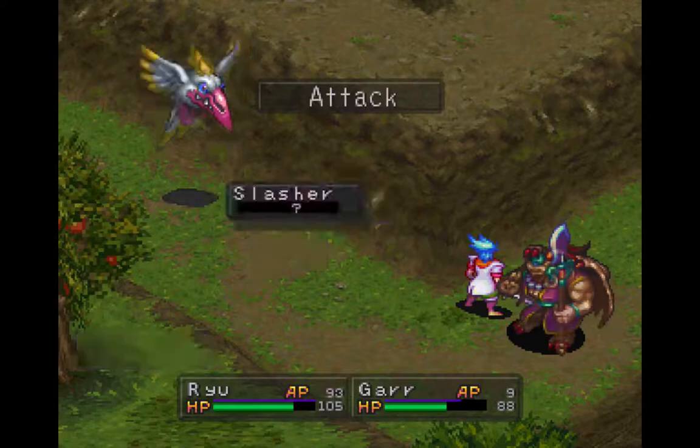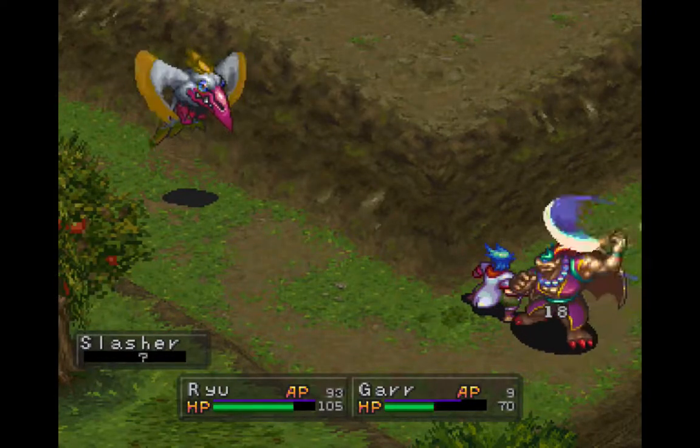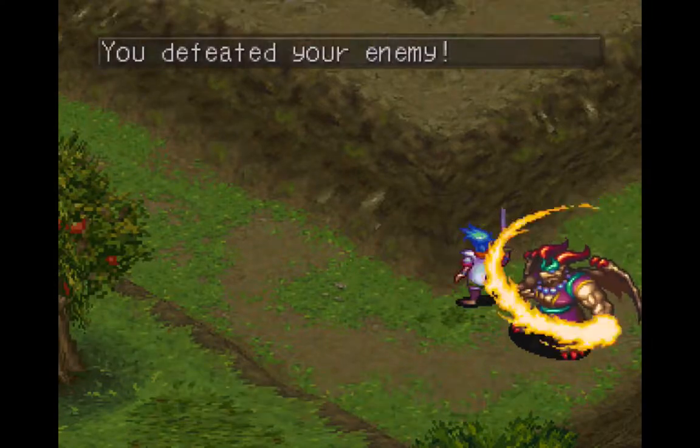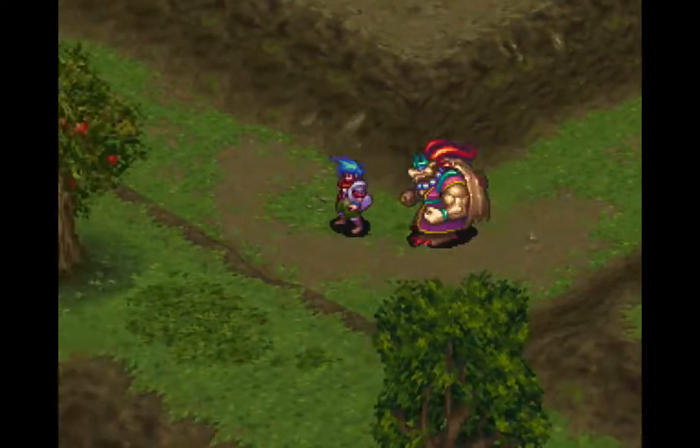Gargain's intelligence is down — oh, that's not good. Basically that means his magic stat is lowered. So this is the next level of Raven, but we were able to take that out without much problems. Now we get some berries. Very nice.